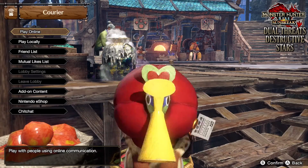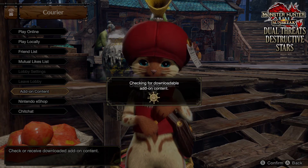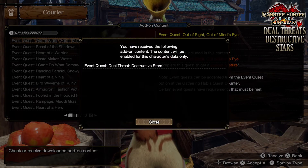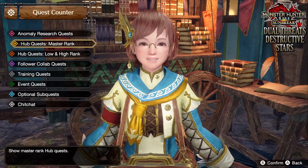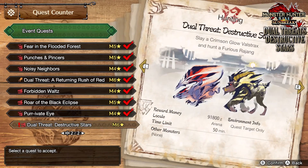As always, to claim new event quests you go to the Courier Palicos found in either the center of Kimura Village or Elgardo, go down to add-on content and you'll be able to claim the new event quests there. Afterwards, head on over to the quest counter and talk to the quest lass and go down to event quests.